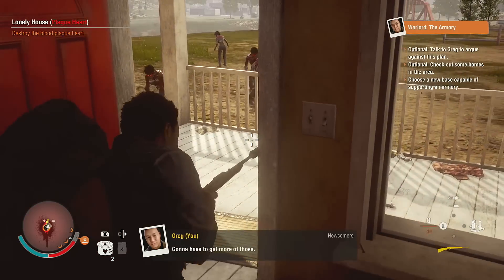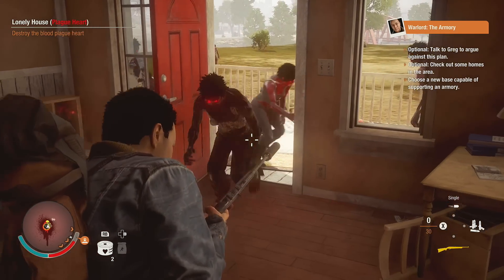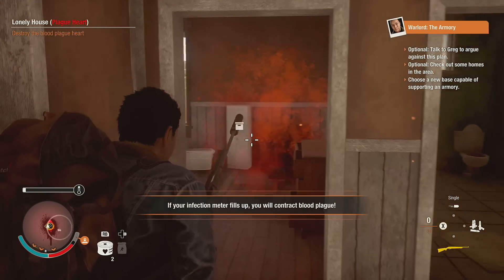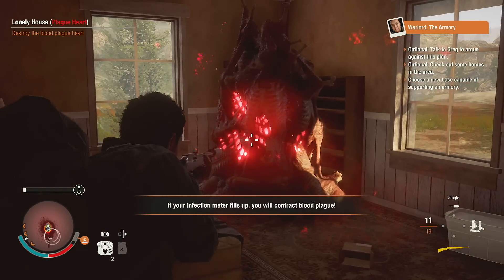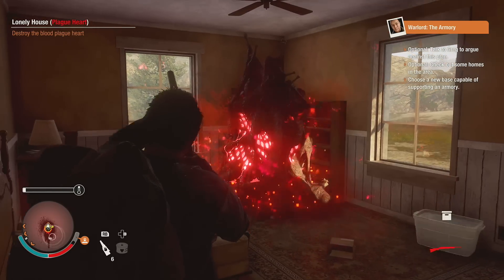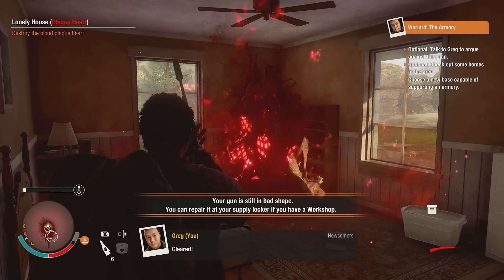Because as soon as you destroy the Plague Heart, all of the zombies will disappear off the map. If at any point you really feel like you're starting to get overrun, my recommendation would be to get into your car and run a couple of loops around the Plague Heart building to run over the zombies.